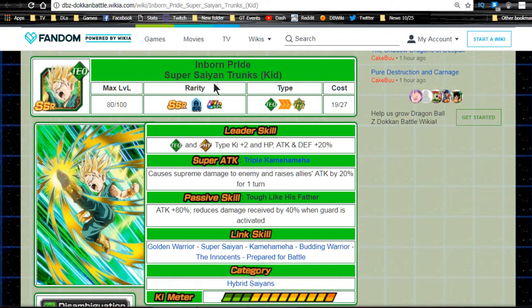First off, Trunks — 'Inborn Pride' Super Saiyan Trunks Kid. His leader ability covers Tech and Physical types: Ki +2, HP/Attack/Defense +20%. Not a bad leader for Physical and Tech types if you're going up against old-school events, though he's not great overall as a leader.